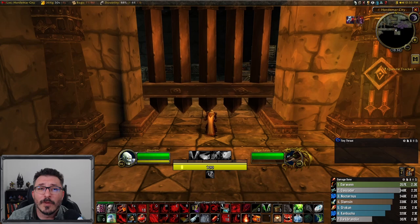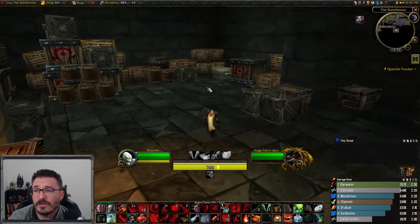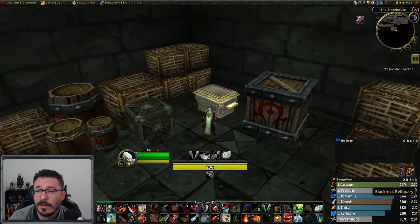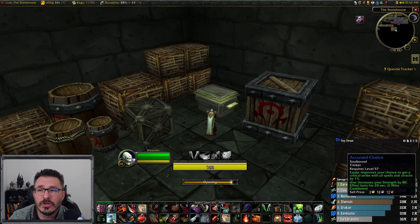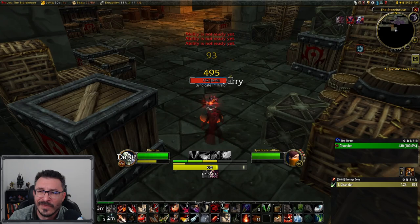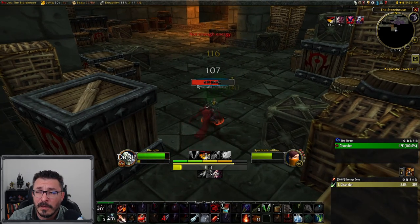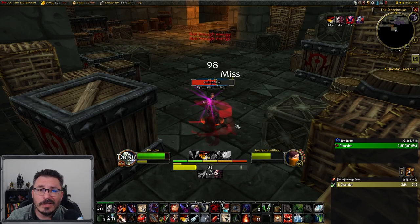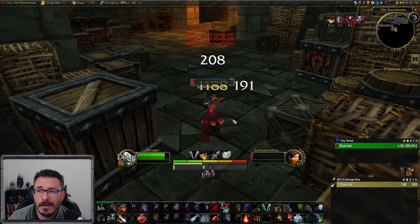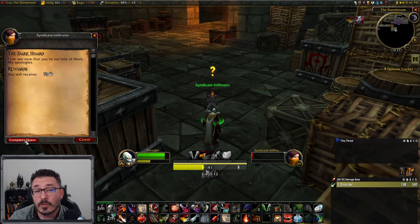After that we're going to go up to the ramp at the end of the hallway to get to the storehouse door. We're going to unlock it with the key we just pickpocketed and head into the back of the room and loot this chest. Now this chest is trapped, and so once you open it a syndicate infiltrator will unstealth and attack you. She's super easy - you only need to get her down to one percent health, and when that happens she's going to allow you to turn in the quest. So you turn in the quest and accept the next one called the Enemy of My Enemy.